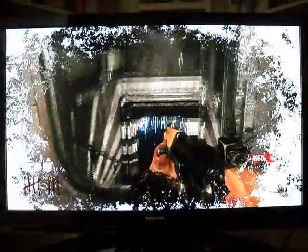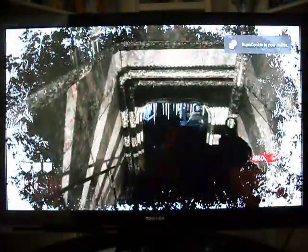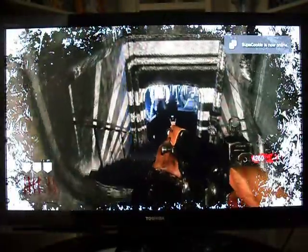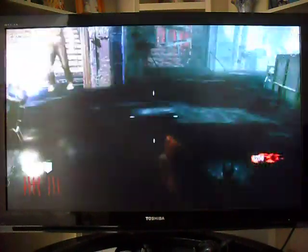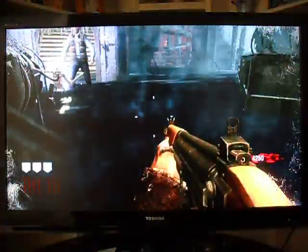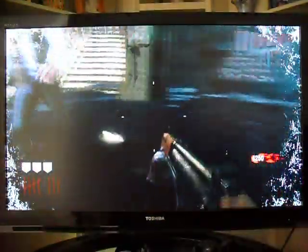Hey guys, I'm gonna be showing you an easy way to kill George Romero. What you need is a Flopper perk. You just dive here constantly and it works very fast — he dies pretty easily. And when he gets mad, you just go back in the water to cool him off.